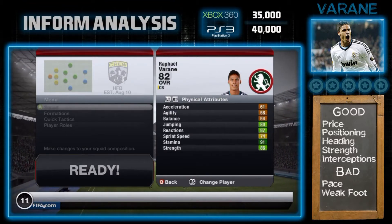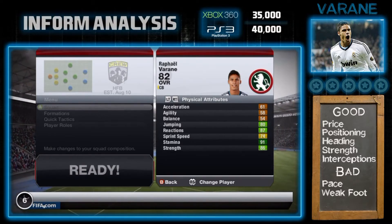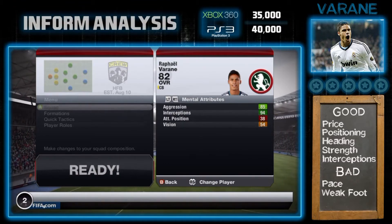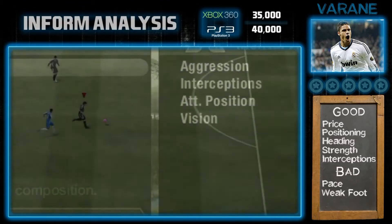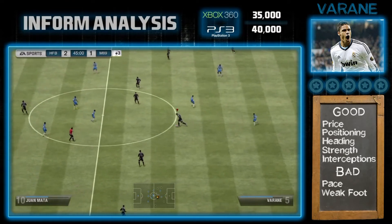His sliding tackles were something like 75, which was shocking. His strength could be higher honestly. His acceleration is only 61. His interceptions are 94, and that is a huge plus point for this card. He's quite light on his feet with that ball control and can take players on.